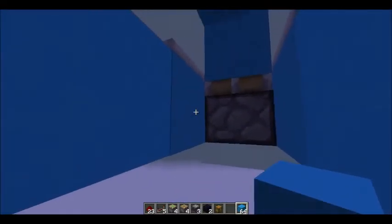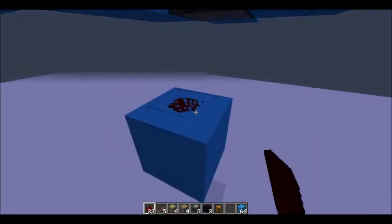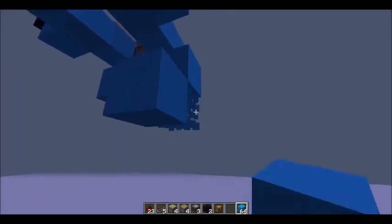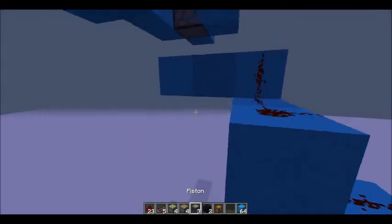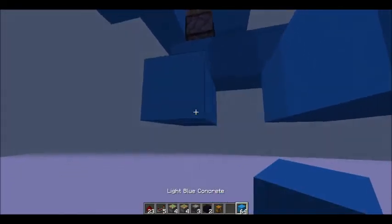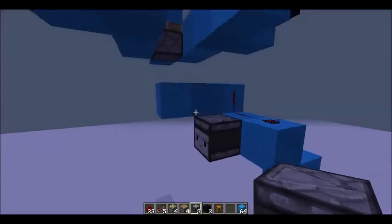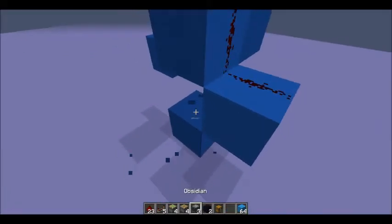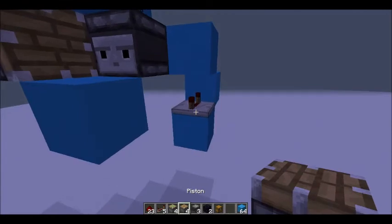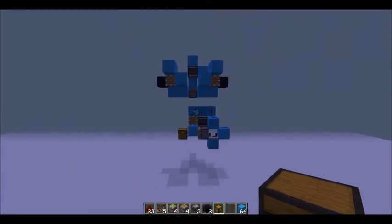Next you're going to want to go down 2 blocks and then place the 3rd block right here in between the 2 repeaters. Then you're going to put redstone on top and 2 more blocks like this. Then go 1 down and build 2 blocks the other direction and then 1 more block, and then redstone on top of all of them. Next you're going to want a block that you'll remove later. Place an observer with the face facing outwards, and then a normal piston and a block underneath. Then put a block here underneath with a repeater on 4 ticks, and finally a piston there. Go out 2 blocks and place your chest. Now the 2nd section is done.